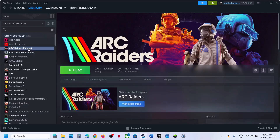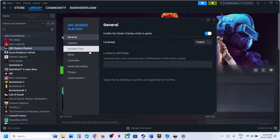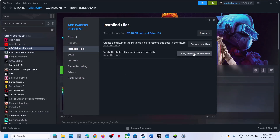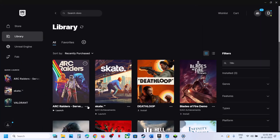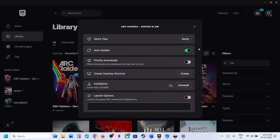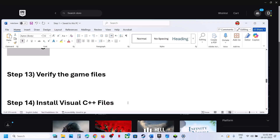The next step is to verify the game files. Go to Steam, right-click the game, go to properties, go to the install files tab, and click on verify integrity of game files. If you have the game on Epic Games Launcher, click on the three dots, manage, then click on verify. Once the verification is done, launch the game.